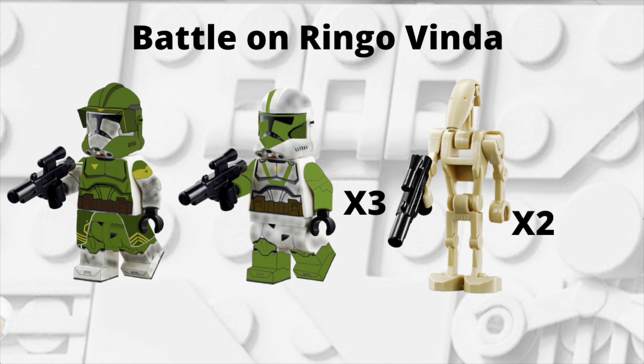The next set is kind of like a 501st battle pack type set, called Battle on Ringo Vinda. It's pretty self-explanatory — you get Commander Doom, three of his troopers, and a couple of battle droids. Although it's battle-pack-oriented, I was thinking you could have a couple of decent-sized builds on the side as well, since you don't want to get Commander Doom 50 times if you're army building. It would be similar to a battle pack but with some differences, while the main premise is still getting those nice minifigures.